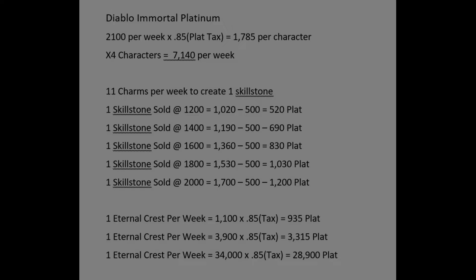Every server will be different, so I put up some skill stone prices to show how much platinum you'd earn. If you sell a skill stone for 1200, your net platinum gain is 520 — that's 1200 minus the 15% tax (equals 1020) minus the 500 it costs to create the skill stone. On the other end, if you sold a skill stone for 2000, you would earn 1200 platinum.